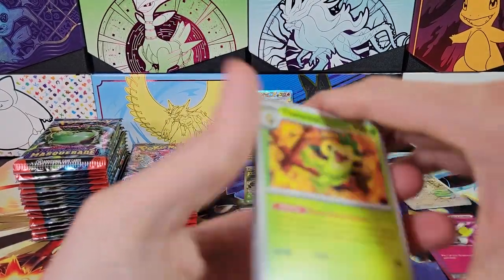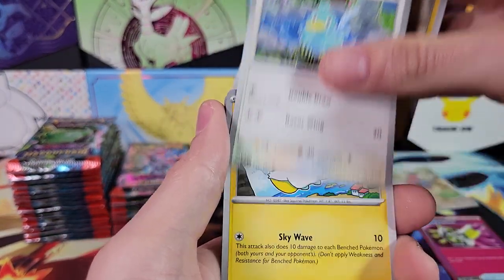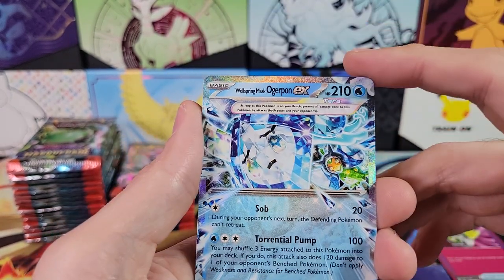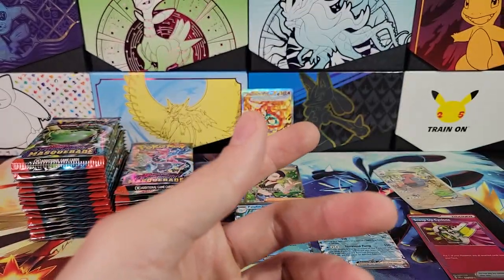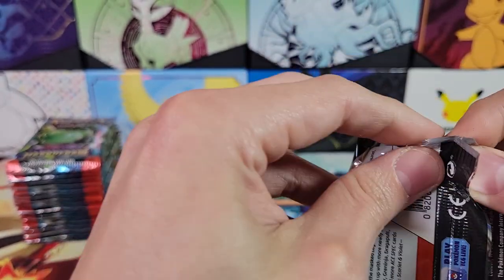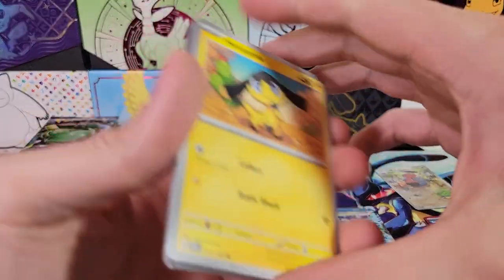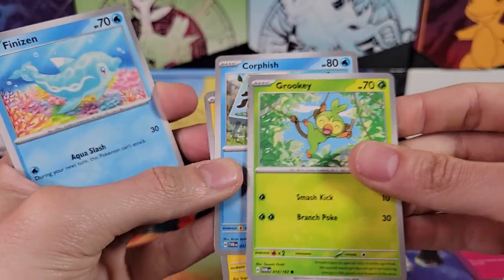Moving right along — we're already seven minutes in, I need to speed it up a little bit. Thwacky's in the set, that means Grookey's in the set. Very nice — I actually really like Grookey. I like to choose one of the commons in the set, and I really like Grookey, so I choose that one if there's a Grookey in the set. Wellspring Mask Ogrepon EX double rare. We've got a decent number of hits now — five and a half. Grookey — oh, that's a cute Grookey too. I'm going to keep that.